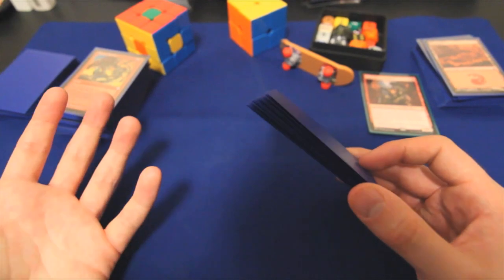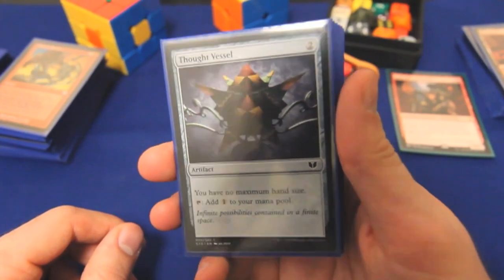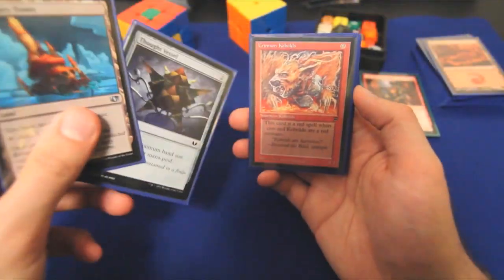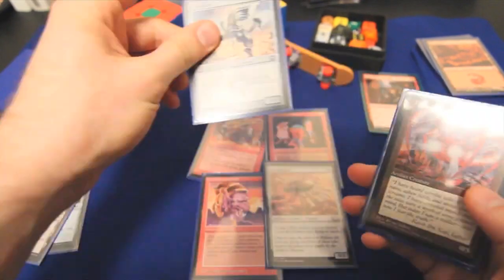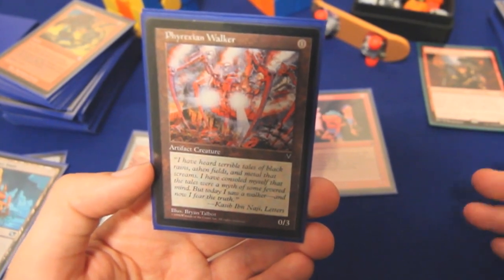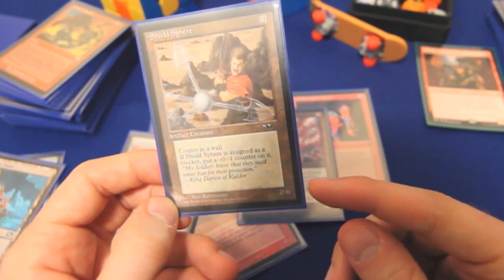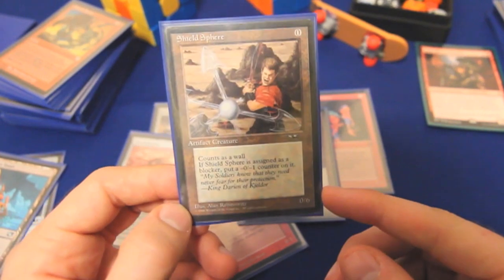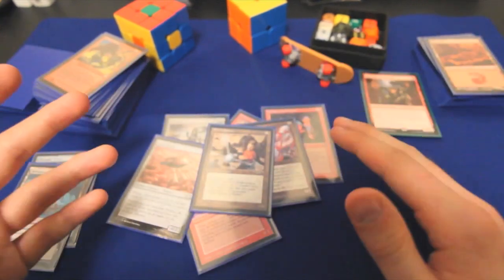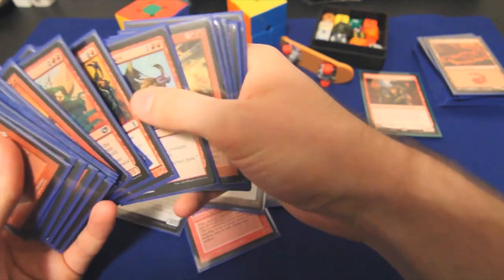The next question is: what do we do once we have a super huge hand? Well, first we try to hold on to that hand. We have Thought Vessel, a new mana rock from Commander 2015 that says you have no maximum hand size, or the old standard Reliquary Tower. We also run a bunch of 0-drops, because if we don't happen to have those, it's nice to just cast all these things for 0. Phyrexian Walker is a 0/3 for 0. Shield Sphere is a bizarre 0/6 wall for 0 that gets a -0/-1 counter whenever it blocks. With 10 draw effects and more cards than we know what to do with, 0-drops are really good — you can also sandbag them to contribute to your storm count for Empty the Warrens.